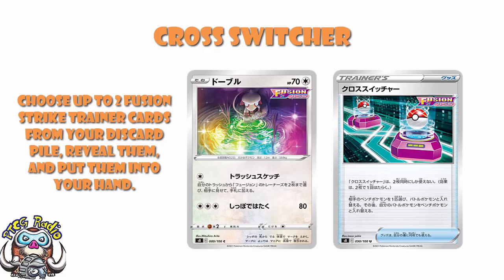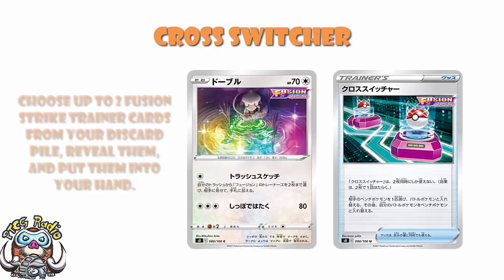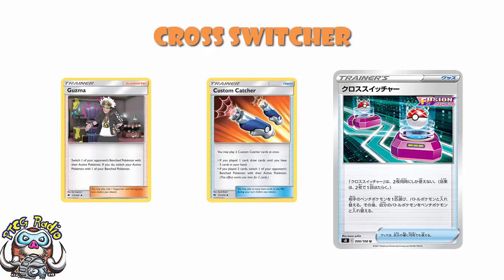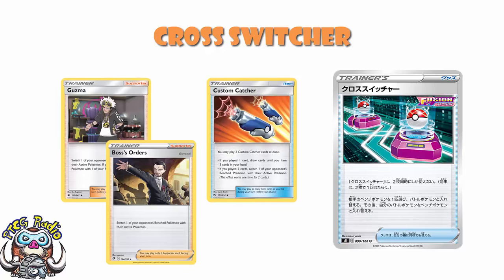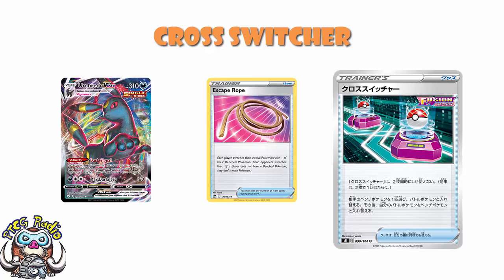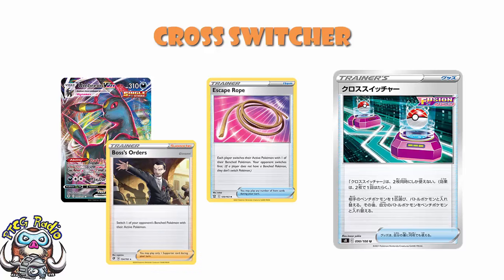I have had some people say, well, this guarantees that we're not getting Boss's Orders back. And no — it doesn't. Because we had Custom Catcher released when we already had Guzma, and then Boss's Orders was released before Custom Catcher rotated out. Custom Catcher didn't stop them printing Boss's Orders, so why would this stop them reprinting it? And I have heard: well hang on, we've got Escape Rope, and we've got this, and we've got Umbreon, so there's no way that they are also going to reprint Boss's Orders and give us all of them in the same format.